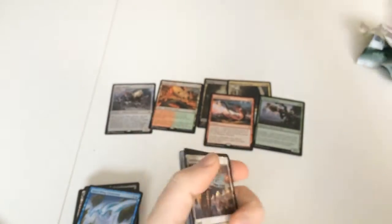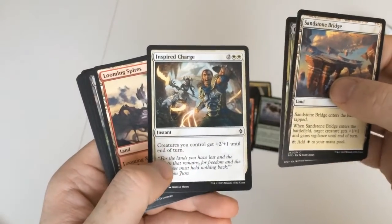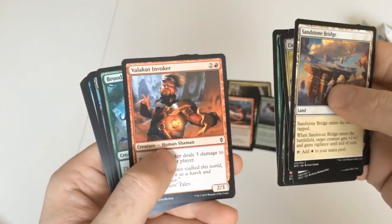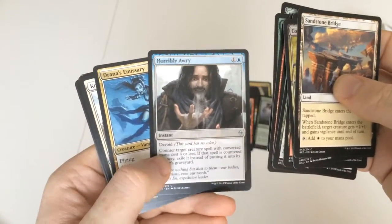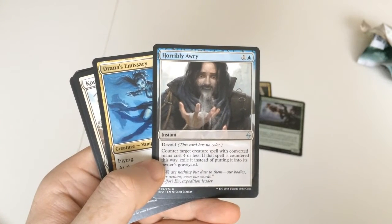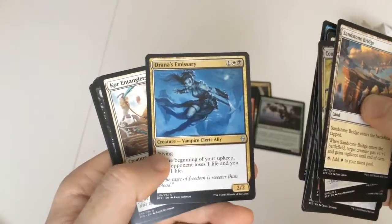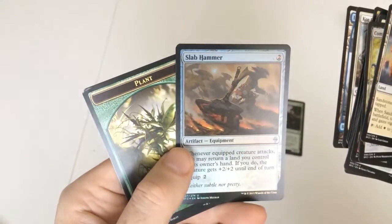Sandstone Bridge, Complete Disregard, Inspired Charge, Looming Spires, Grave Birthing, Seek the Wild, Valakret Invoker, Bloodhunter Worm, Blisterpod, Horribly Awry — I like the sound of that one. It counters a target creature spell with converted mana cost four or less; that spell is exiled instead of going to the graveyard. Drown as Emissary, Core Entanglers, and another Righteous Path. And the foil in this one is a Slab Hammer, which is quite a nice card.